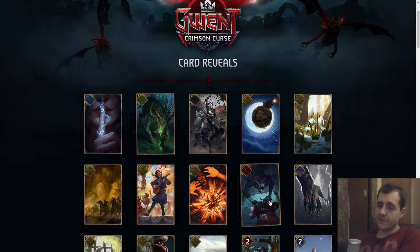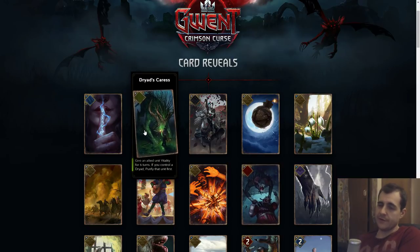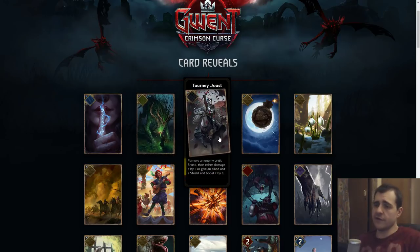Bleed effects only last for a certain round, so it's not a great card — especially if the unit dies. I could see this as a four. Turn Is Just No Guardian: remove your unit's shield, then either damage it by three or give an allied unit a shield and boost it by three. If shields are common, this is pretty good. I'm making the assumption that the other effects are not linked to the shield, because if you actually need to remove a shield to do these effects, it's a fairly weak card.